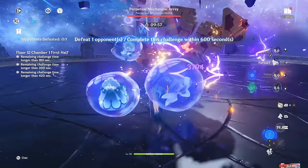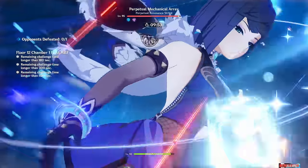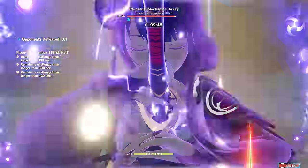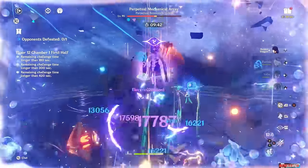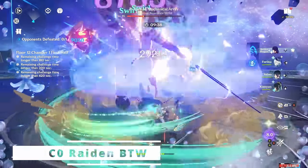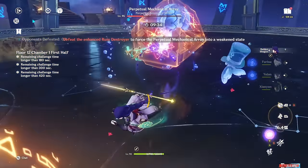Shen Yun is an Anemo Catalyst, Off-Field Support Healer, Plunge Enabler, Buffer, and with the Viridescent Venerer Artifact Set, Debuffer as well. Although it might come as a shock to many, she's actually a pretty competent on-field DPS as well, which is something I personally did not expect. She's usually best played with teams where she can enable and/or buff plunge damage, as plunge attacks are some of the strongest in the game. Being a catalyst, her normal attack can allow her to quickly swirl, as well as having pretty good plunge damage when used as a DPS.